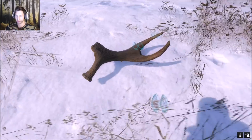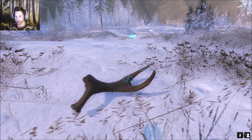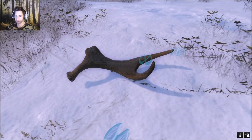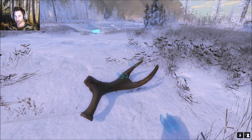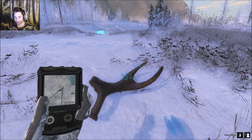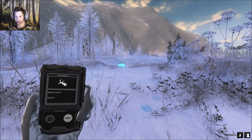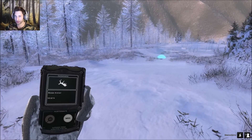Here's the shed - what a cool looking shed. It almost looks like some kind of mule deer shed or something. I wouldn't consider that a moose shed if I first saw it. Actually it looks more like an elk shed to be honest. Let's pick it up - I know it is a moose but it's really small. It scores 53, so it scores pretty much the same as the other ones.